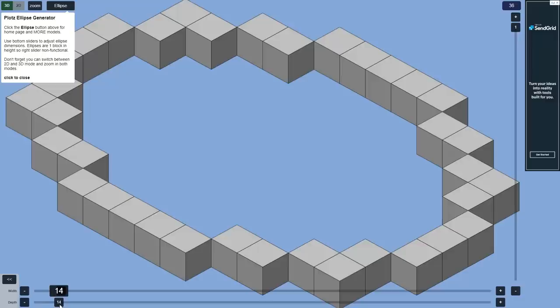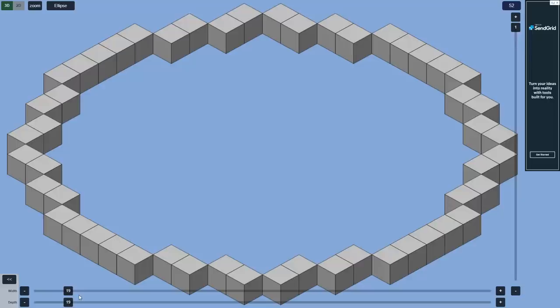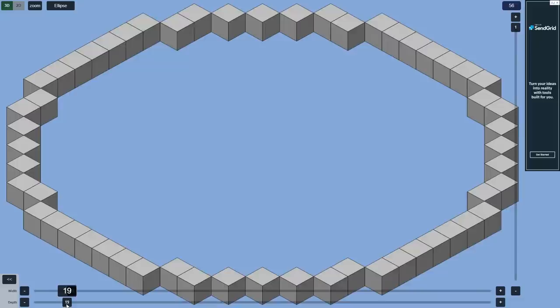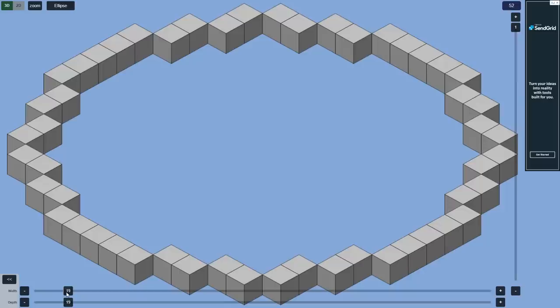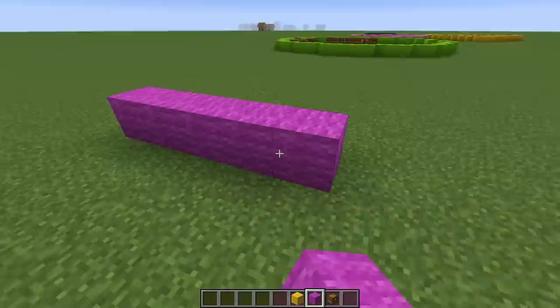I know 11 would be way too small. Let's go up to maybe 15, then 19, then 21 — but honestly 21 might be too big. Let's go back to 19. You can switch to a 2D view of your circle instead of a 3D one — just press 2D and you can zoom in and out. We're going to go ahead and try to build this in Minecraft.